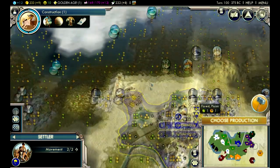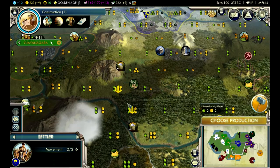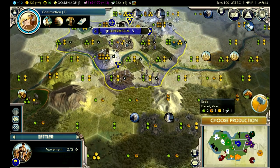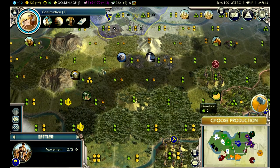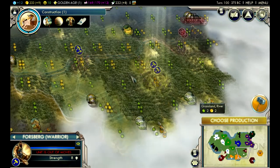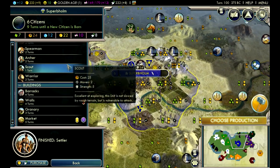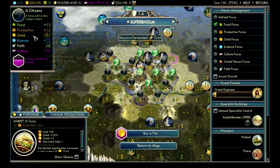The settler recommendation isn't even pointing up here - it's suggesting down here to steal the sugar resources, but I don't want to go that far. I'd rather give that sugar to the Netherlands. I want to stay close to Superb Home, so four tiles away - one, two, three, four. I'm thinking right here so we have tiles on each side and we can quick-purchase this sugar. I'll go right here so that this marble resource gives us a boost as well. Warriors have scouted enough down here, moving them back. Now we just finished the settler - refocusing on building up Superb Home, starting a market.